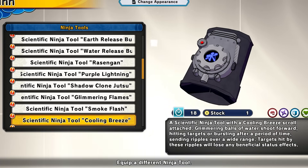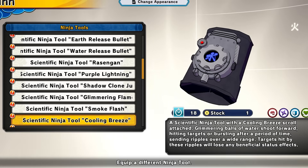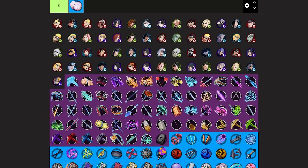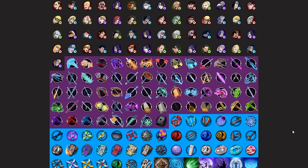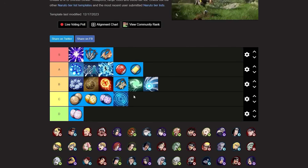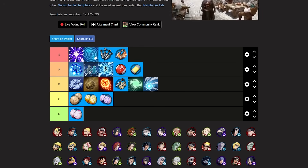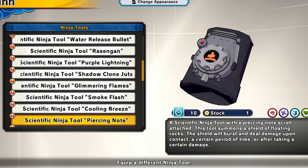Next up we have the cooling breeze. This thing is really meta right now — it will remove any effects and buffs your enemies have gotten, and it will leave them stunned for a good moment for your team to go crazy. I don't think anybody could deny that the cooling breeze is S tier. You see a lot of people using it in meta games and competitive play. It's super annoying to deal with and the only counter is really super armor. I'm putting this S tier.